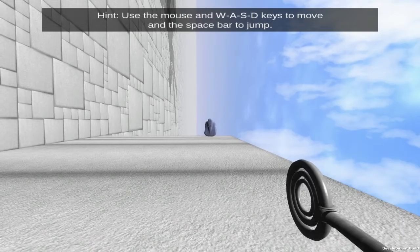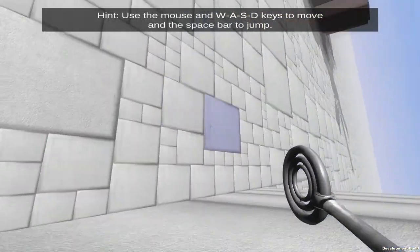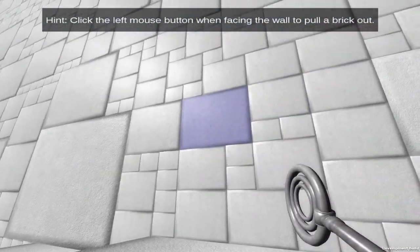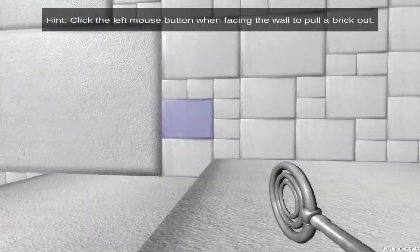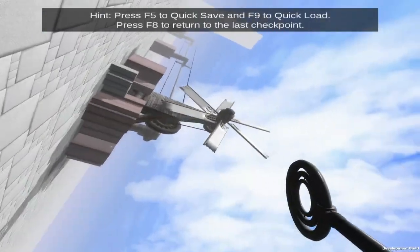I thought I'd give you guys a look at the demo because it's a pretty interesting concept. The basic idea is that the world of Against the Wall is just a giant infinitely vertical wall made up of different sized blocks, and civilizations and ecosystems try to coexist on this wall by sticking out, like this structure here.